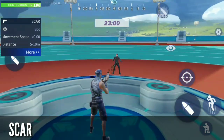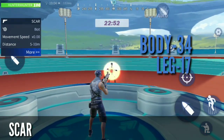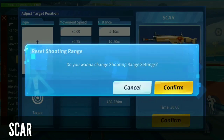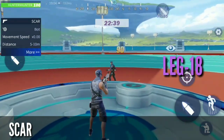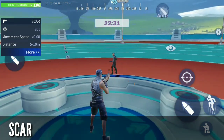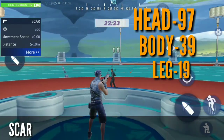The rare SCAR does damage of 17 on the leg, 34 on the body, and 85 on the head. The epic SCAR does damage of 18 on the leg, 36 on the body, and 90 on the head. There is always an increase — sometimes 5 on the head. The legendary SCAR does damage of 97 on the head, 39 on the body, and 19 on the legs.